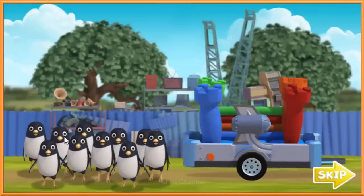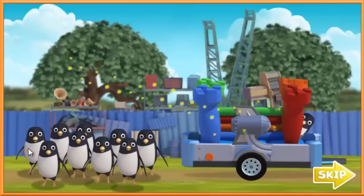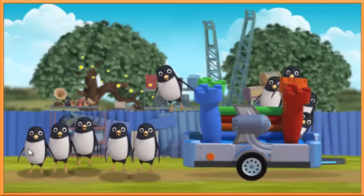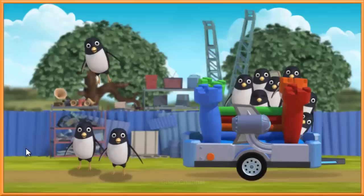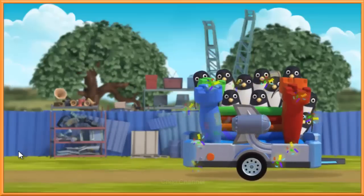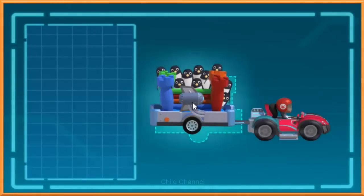Now let's put our penguin friends inside. Press the space bar to launch the penguins in. Now let's load up the rest of the penguins. All aboard! Nice work! Perfect penguin placement. Now let's attach the trailer to my buggy. Click on the trailer, then click again where you think it should go. Perfect!